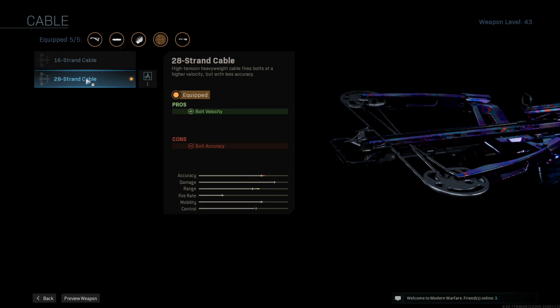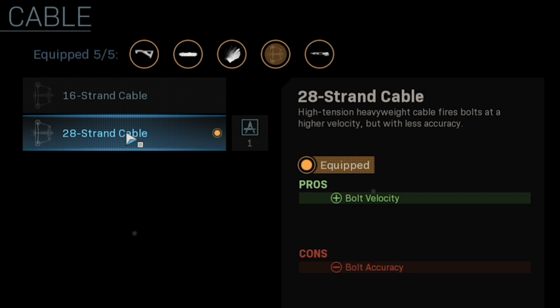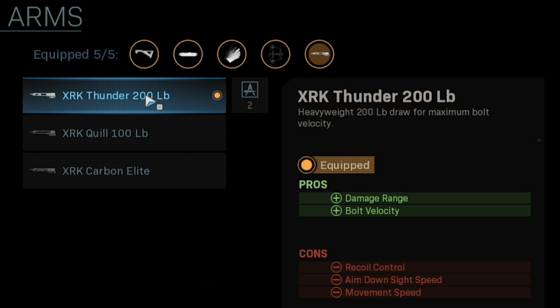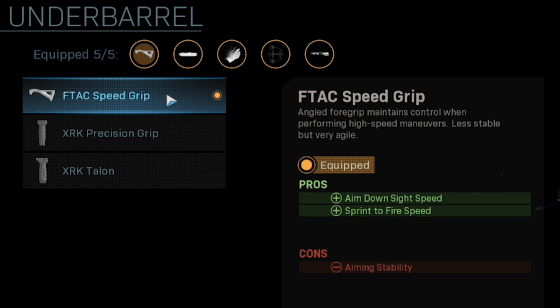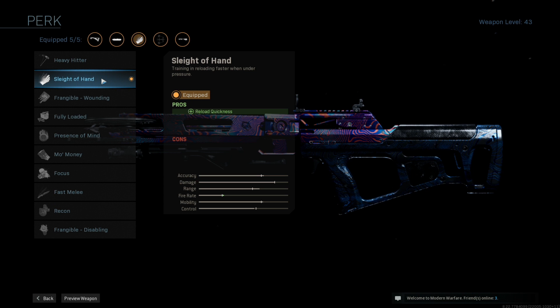In my torturous time, this is the build I suggest, at least for my playstyle. 28-strand cable for bolt velocity. XRK Thunder 200 pound with the damage range and bolt velocity increase. Tack laser for ADS aiming stability and aim walking steadiness. F-Tack speed grip for the ADS speed and sprint to fire speed. And sleight of hand, because using this without sleight of hand is painful, and using it with sleight of hand is a little less painful — but make no mistake, still very painful.